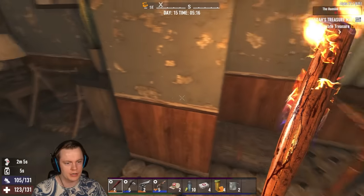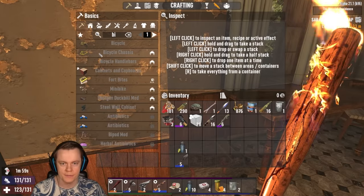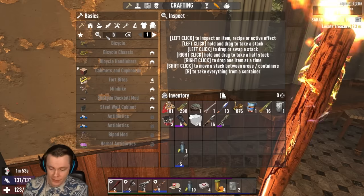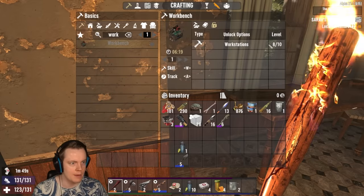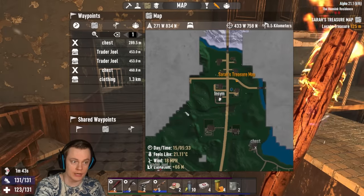So we need a bicycle. In order to get a bicycle, we need to get a workbench — as you can see, in order to craft the bicycle chassis and the handlebars, we need to have a workbench. In order to get a workbench, we need to have two more books. We need to learn how to craft it by getting workstations level 10. We have workstations level 8. So we're going to have to find a bookstore, which I'm assuming is going to be in a town.